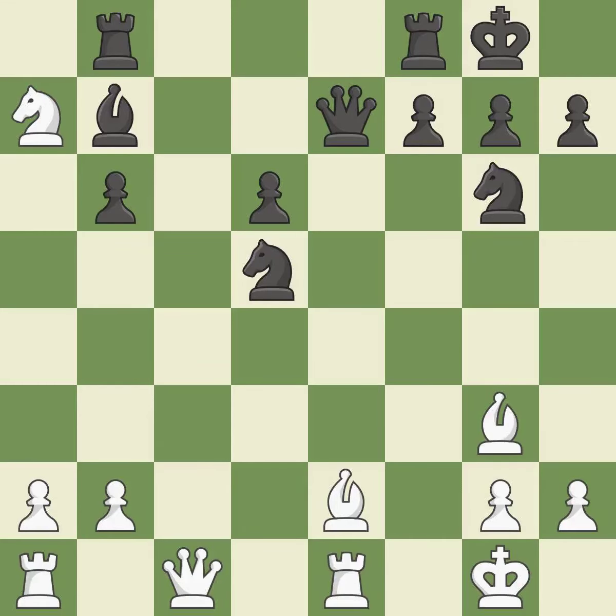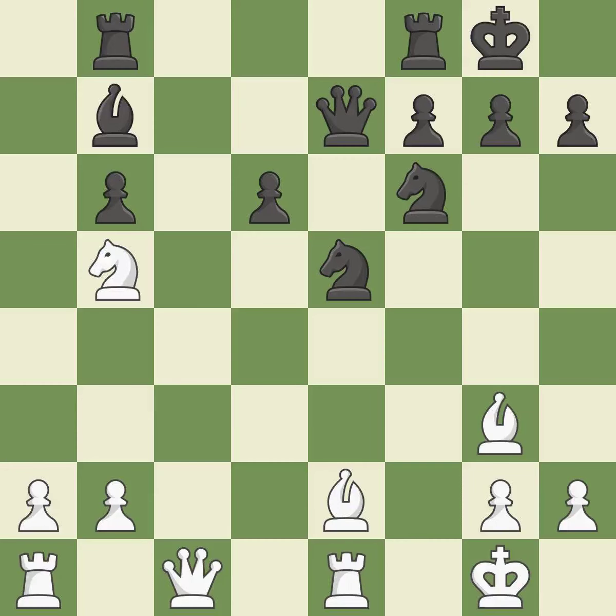This protects a bishop who was being attacked and lacked defense. This mobilizes the knight, allowing it to control more of the board. Only one move worked there, and this wasn't it. This overlooks an opportunity to win a tempo by threatening a queen — it is a mistake. The rooks can see each other now, allowing them to provide mutual defense. This threatens to win a knight.